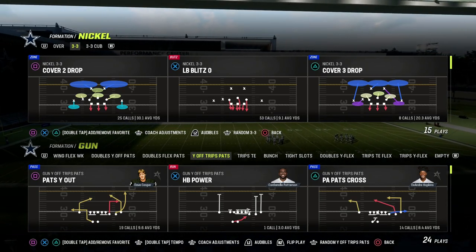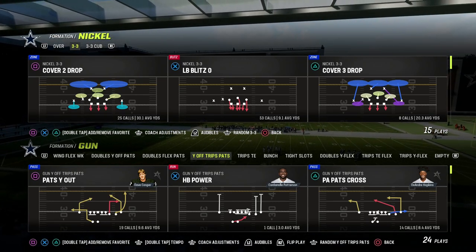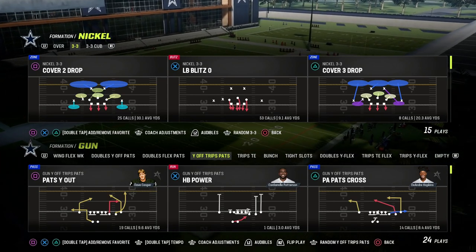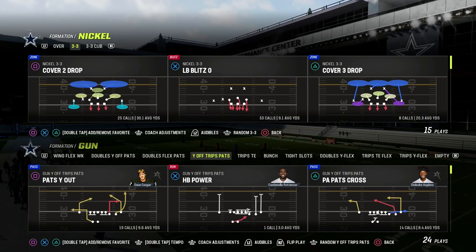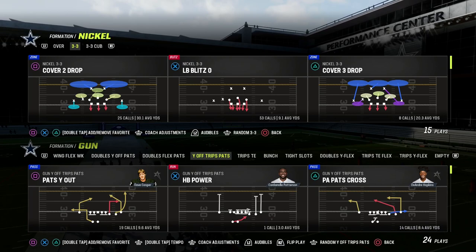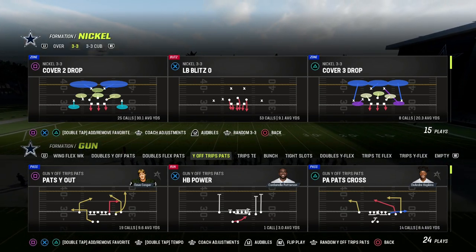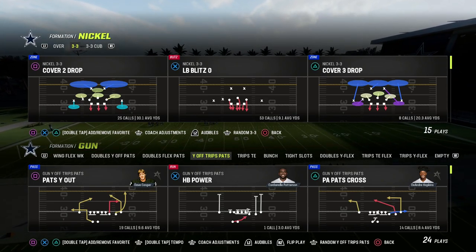What is the hallmark to any great Madden defense? Year in and year out, this principle is going to transcend, and this is going to give you a starting point as you're looking for a defense through this game, as you're testing and trying to come up with your own defensive schemes. What is the starting point? What is the foundation? How do you know if this formation has any chance at becoming a great defense?